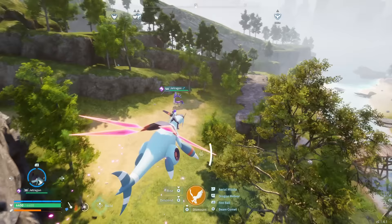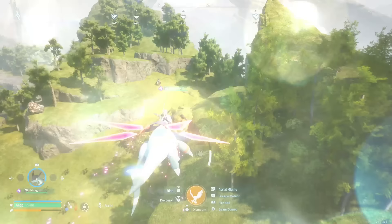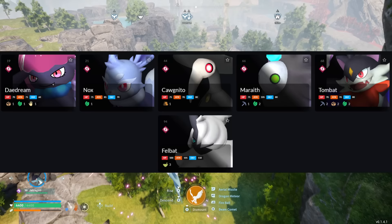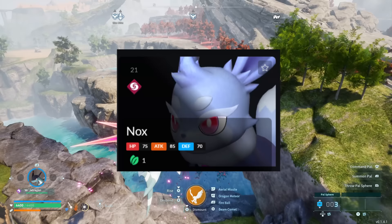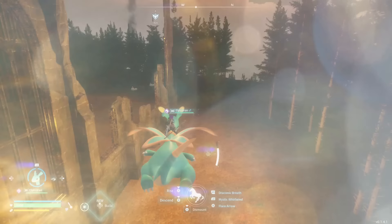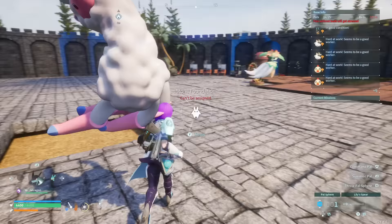Knowing which Pals have the best drop rates will make your grind much easier. For small souls you have several Pals to pick from: Daedream, Nox, Cawgnito, Maraith, Tombat, and Felbat. If you're trying to get small Pal Souls, forget about the others and focus on Nox — he has the highest probability at a 40% drop chance. The problem is he only comes out at night, so instead of hunting him you want to set up a farm and breed them.